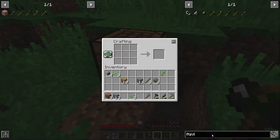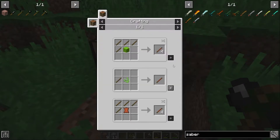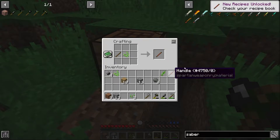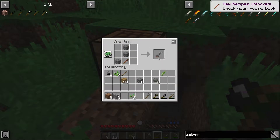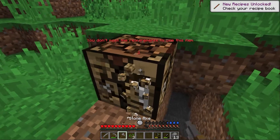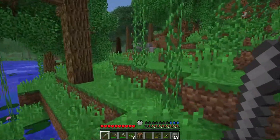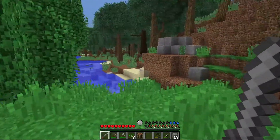We're gonna make an axe and then we're gonna go search for a saber, because if you're not making a saber what are you really doing? You need a handle which is made with a strand of plant fiber and a stick — just an extra step, I don't know why they did that. But there we go, and our last stone saber — stone tools, we're doing good.